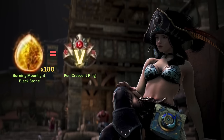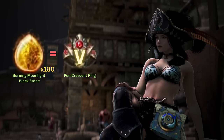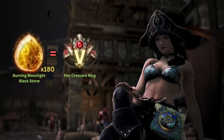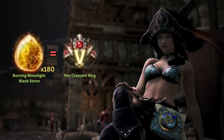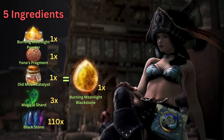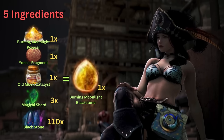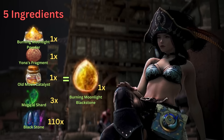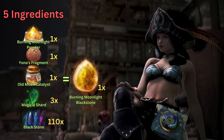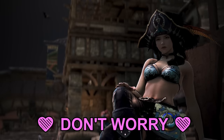Now that you have your base accessory, you will need a special type of blackstone called Burning Moonlight Blackstone. This is the primary blackstone used to enhance your accessory all the way to Pen with a 100% success rate. You will need 180 of these Burning Moonlight Blackstones. To create one, you will need five different ingredients: one Burning Moonlight Powder, one Yonah's Fragment, one Old Moon Catalyst, three Magical Shards, and 110 Blackstones — weapon or armour. Please do not worry; you don't have to be overwhelmed or confused.